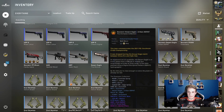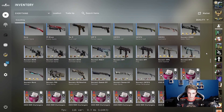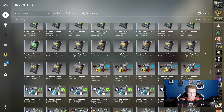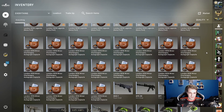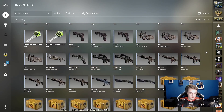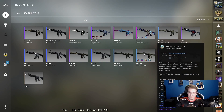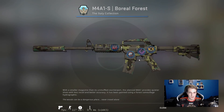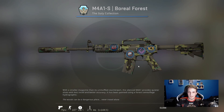Further down there are even more investments and failed case openings from souvenir packages, plus one more gift from Voitex. There's the M4A1-S Boreal Forest — one last present I can remember that's memorable to me. As you can see it's got some really old-school stickers: the Vox Eminor and Virtus Pro and Dat logos. It's a really nice skin that brings back a lot of memories.